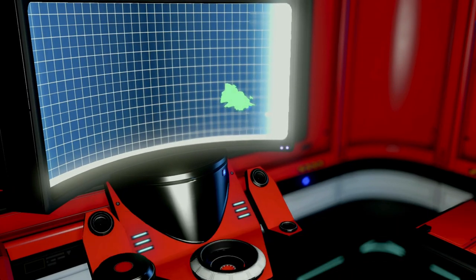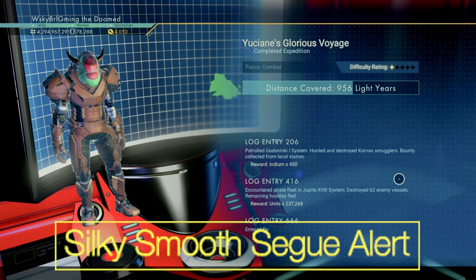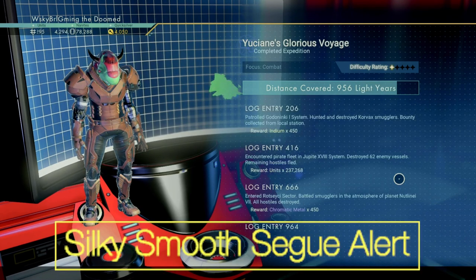When assembling your fleet, always stay one star above the difficulty rating, or you will find yourself having to fix a damaged frigate.